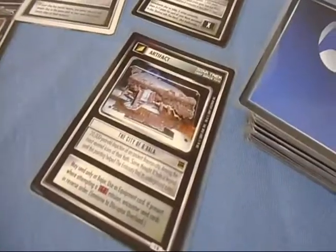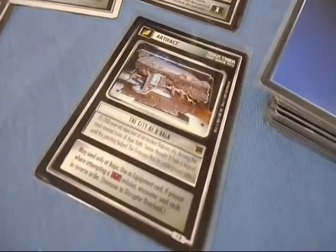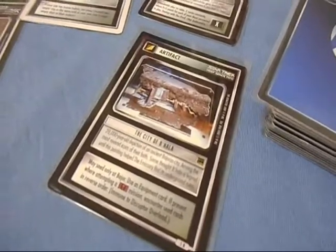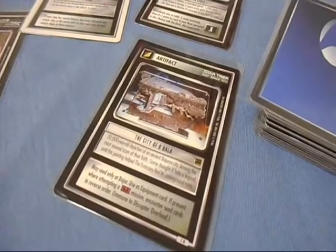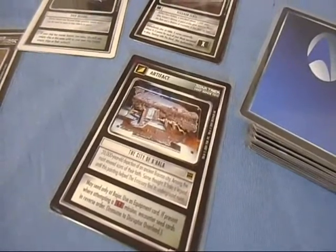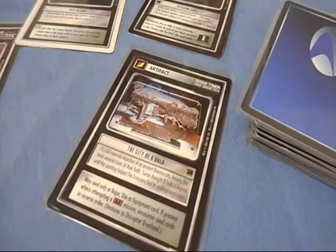And the City of Bajor — I'm not getting into the lore on this card. Unless you're dealing heavily with Bajorans, and even then, it's still a bit of a pointless card because it doesn't do a lot. A Disruptor Overload won't kill it, but any card that can kill an artifact will kill it. So why even bother?